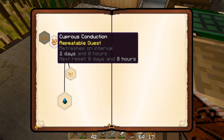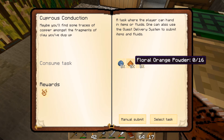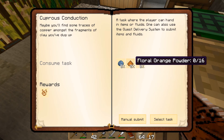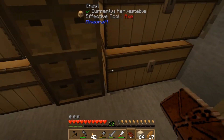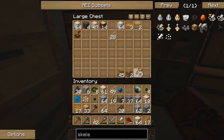First new quest: 'Cuprous Conduction' — maybe you'll find some traces of copper amongst the fragments of clay you've dug up. We need more clay (the Clayconia can make that for us), some floral orange powder, and some more weak essence, and for that we'll get essence of copper. We're actually moving fast in the right direction — starting to get into better materials. Let's see what items we already have, starting with the floral orange powder.